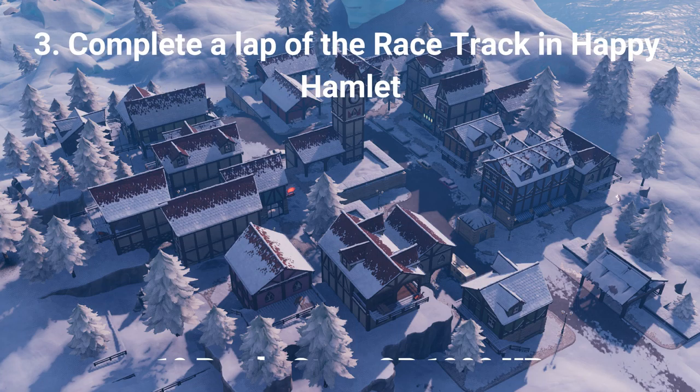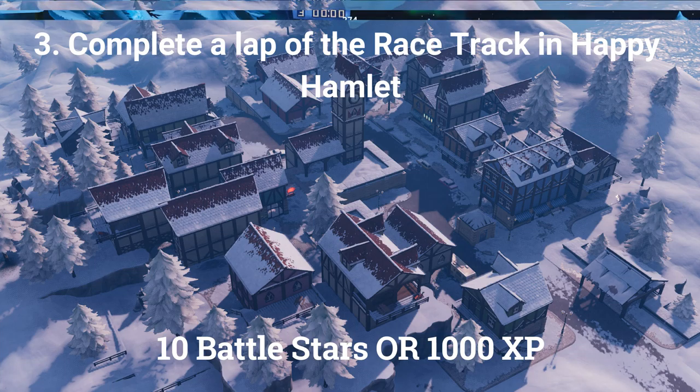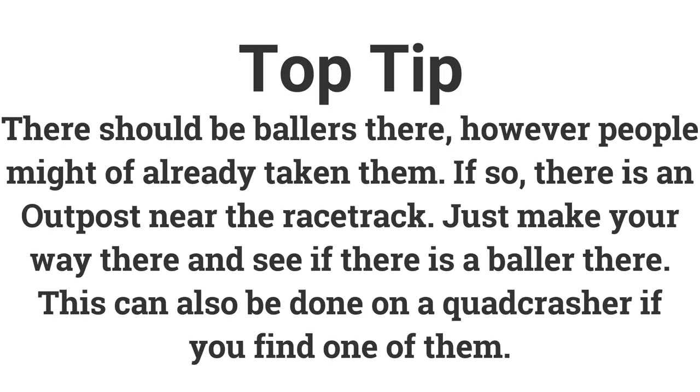The third challenge is complete a lap of the race track in Happy Hamlet, and you can get 10 battle stars or 1000 XP from it. The location of the race track is northwest of Happy Hamlet. Once you get there, there should be four ballers. You will need to get there fast before other players take them. If there are no ballers left, you can go to the outpost northeast of Happy Hamlet and try to get a baller there and make your way back to the race track.